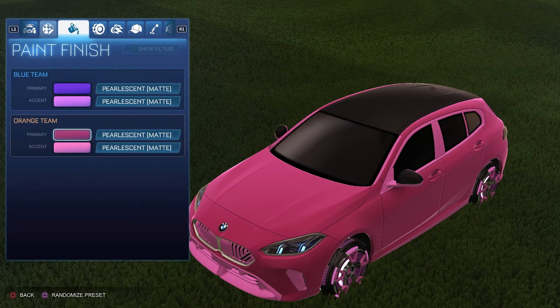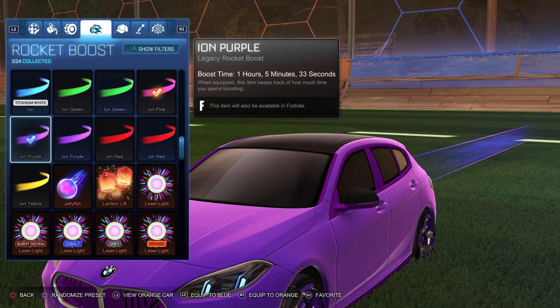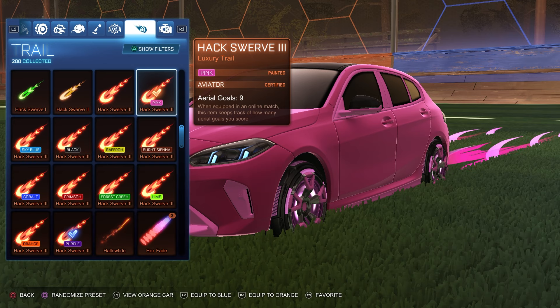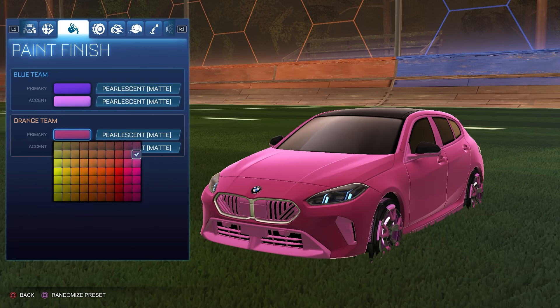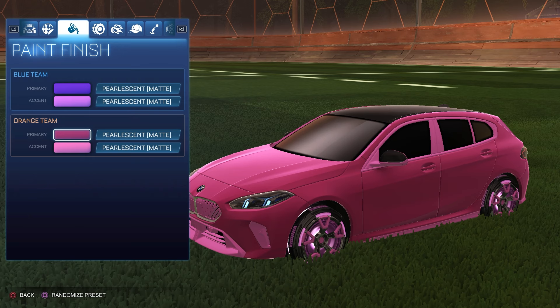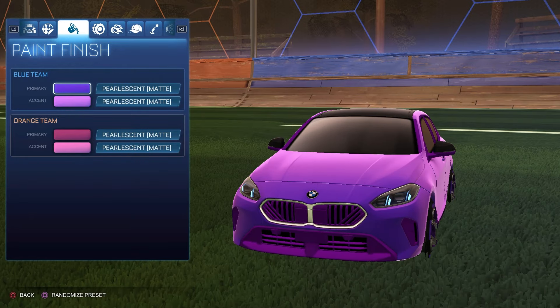For the boost we have the Ion painted pink for the orange side and the Ion painted purple for the blue side — super clean, matches the Sentio wheels really nicely for both sides. For the trail we have the Hacksworth 3 painted pink for the orange side and the Hacksworth 3 painted purple for the blue side. This is a beautiful Pearlescent Matte no-decal design — I think it actually looks a lot better with the Sentio wheels when no decal is used. The purple and light purple combination on the blue side is my favorite — it looks absolutely fantastic.